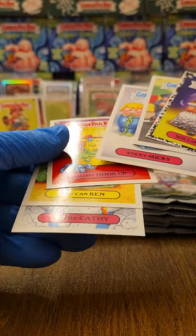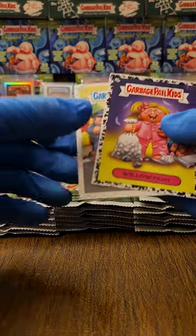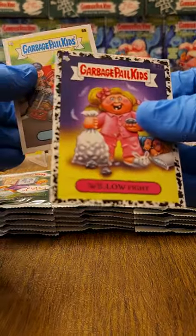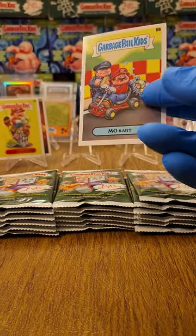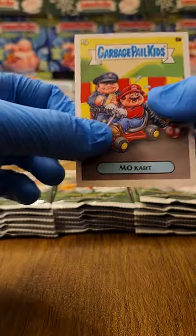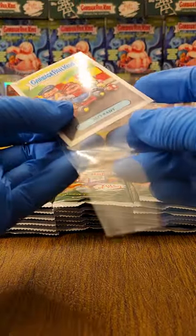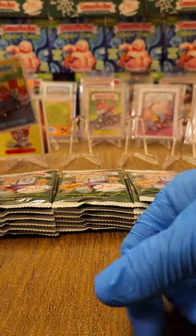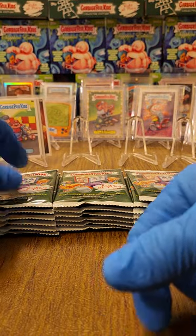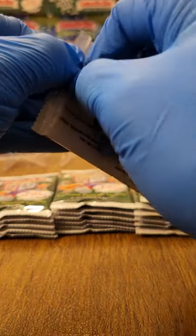Just to verify that everything else is regular — yes it is. Still need 34, getting close. I'm really hoping I'll be able to make a black set after this. What would be the odds of the eight missing from the first box being the exact same ones missing from the second box? I can't believe the patches are the same odds as the autos — any day I would take an autograph over a patch.